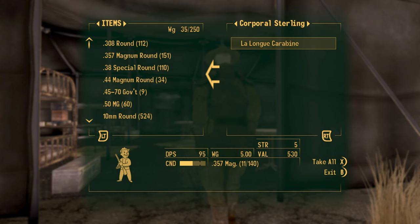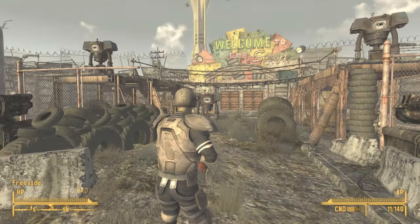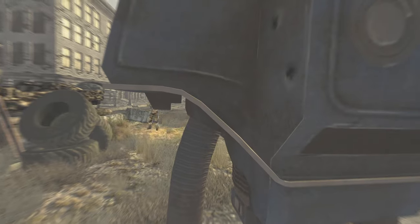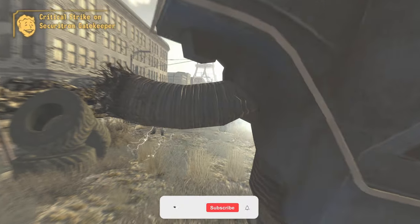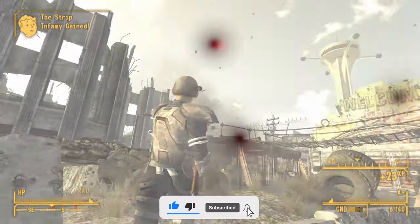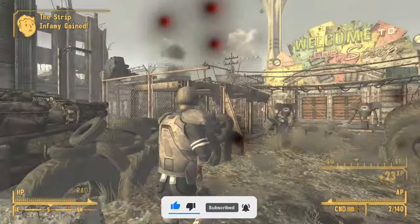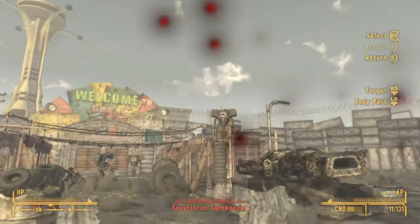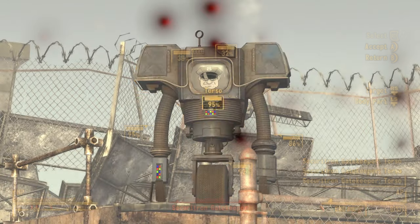Go ahead and take the weapon. The La Longue Carabine is more accurate and has less spread when compared to the standard cowboy repeater. Unlike the cowboy repeater that loads one round at a time, with this weapon you load multiple rounds at a time, and it also jams a lot less often at lower conditions.